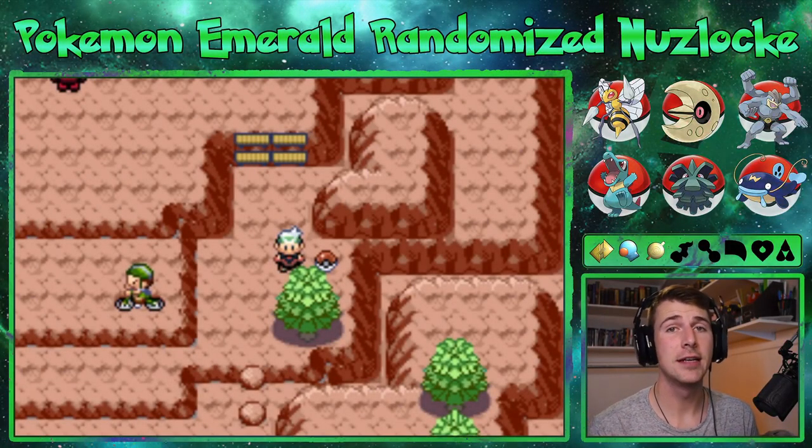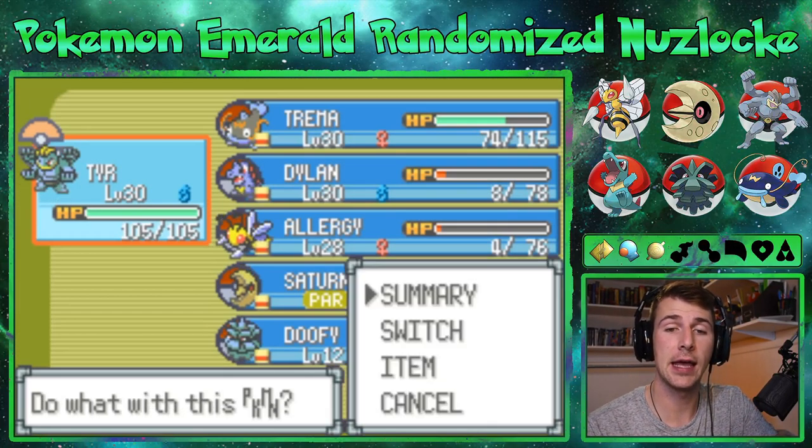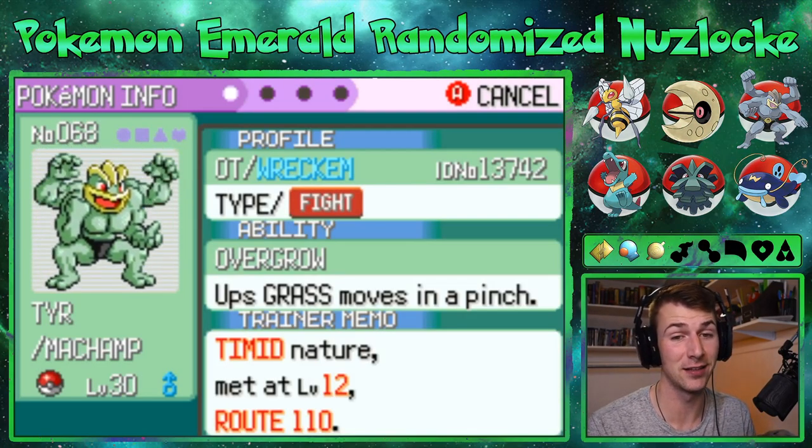What is up, Wrecking Crew — Nathan Reckham here for episode 16 of our Emerald version randomized Nuzlocke. We got some power on our team, but our power was in the red a little bit too much. Yeah, and the other days up in our last episode.